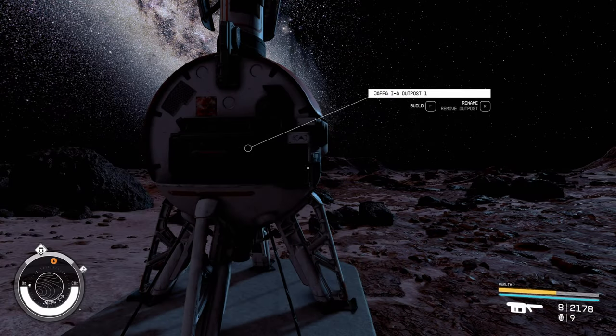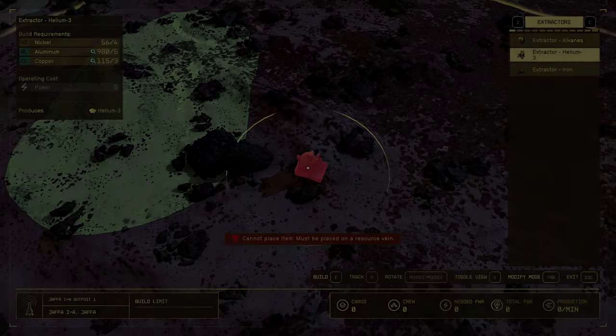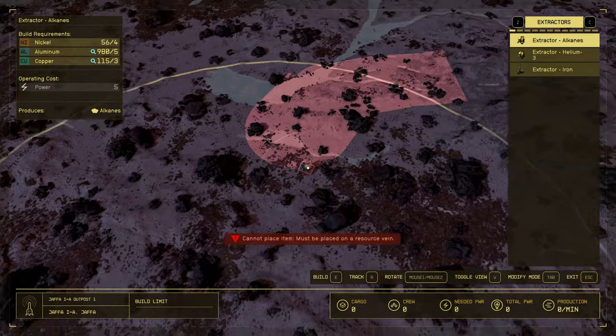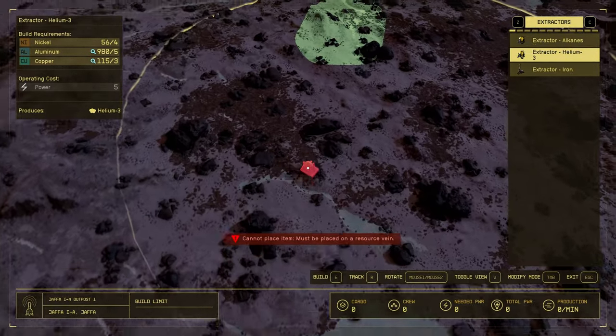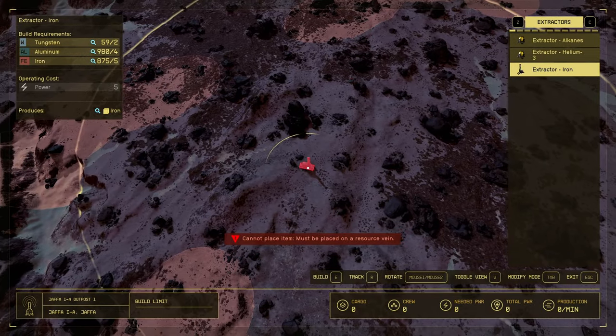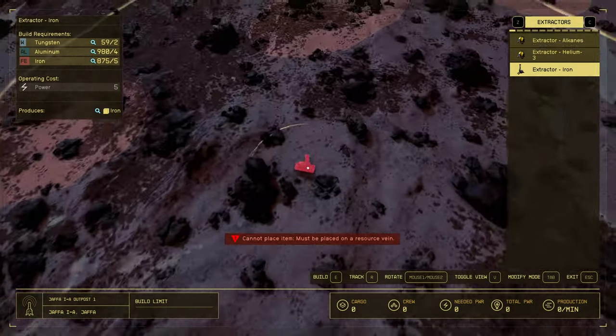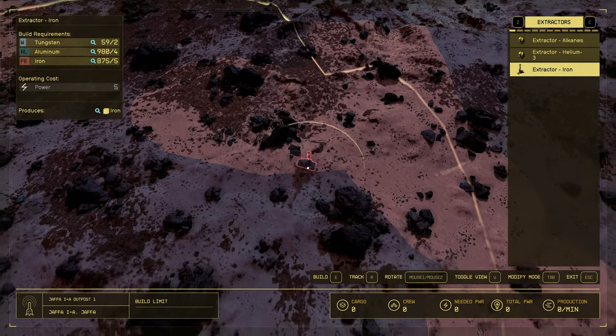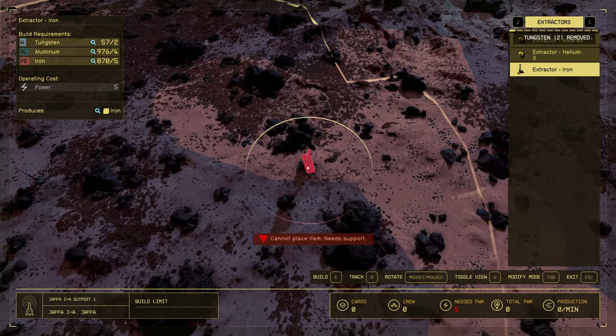With the beacon planted, let's see how I did. My alkanes — there's a nice little patch here. The helium, even though I'm not gonna harvest it, I have it. And my iron — yeah, plenty of iron. Let's go ahead and do the iron. I'll go over here and work this patch. We're gonna do five.